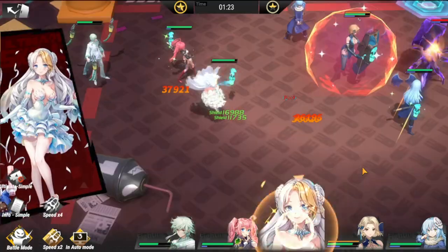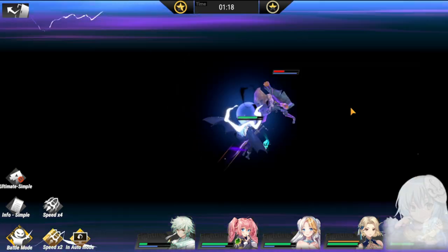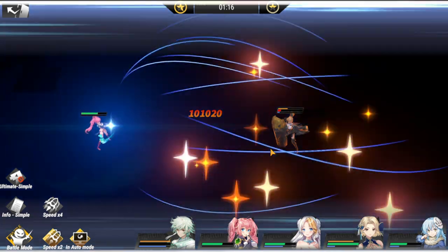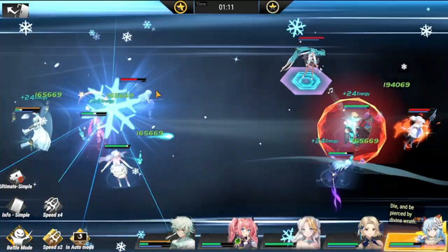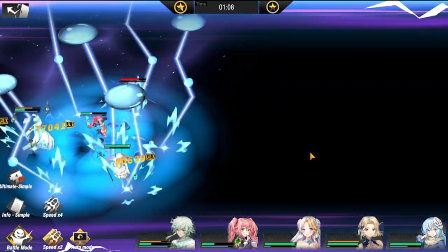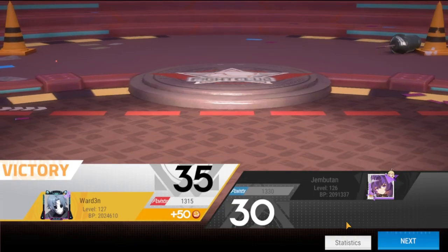Miko won't do much damage especially with Zephyr in the team. As you can see, when Rimuru and Milim tag team, the damage they deal is absolutely absurd. I still have five units on the board while the opponent has just one left plus Miko. This PVP lineup looks very strong.